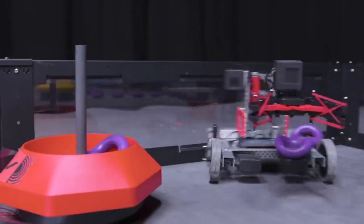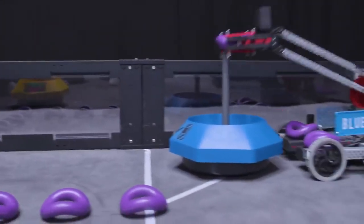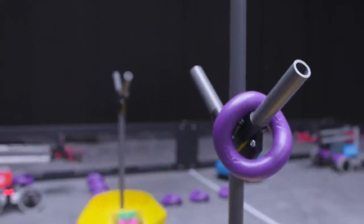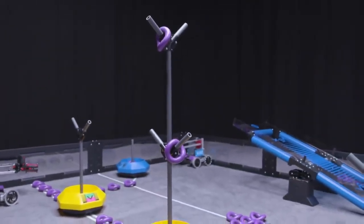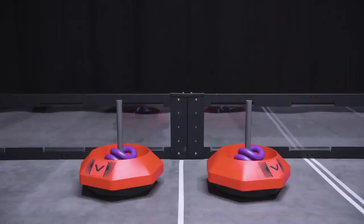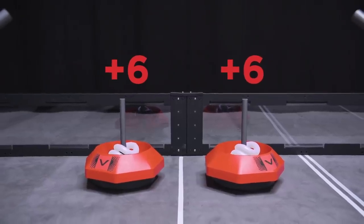Rings scored in the base of a mobile goal are worth one point each. Rings that are scored on an alliance mobile goal, or on the lower branch of a neutral mobile goal, are worth three points each. Rings that are scored on the high branch of a neutral mobile goal are worth ten points each. Rings scored on an alliance mobile goal will count for the respective alliance, regardless of where it ends the match.